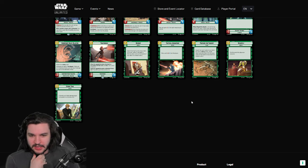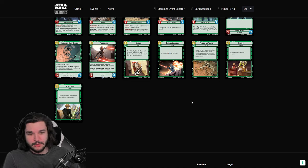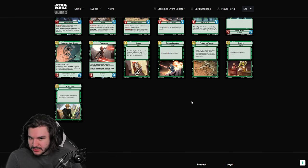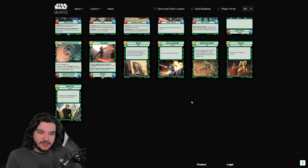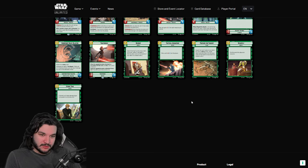For the events — most are pretty bad. Recruit searches the top five, reveals a unit, and draws it, which I don't love even in mid-range controlling decks because you draw so many cards every turn and see so much of your deck already. Tactical Advantage giving a unit plus two plus two for the phase has seen some success, but it's really bad against Boba when they exhaust your units or bounce it. Prepare for Takeoff is similar to Recruit but searches for two vehicle units — it might get better as we get more vehicles, but taking a turn off to draw cards in this game is just too slow.